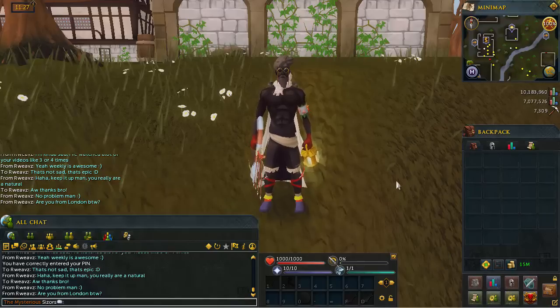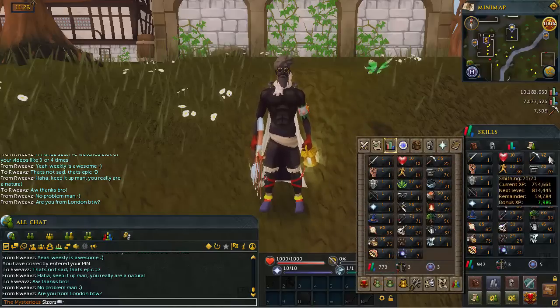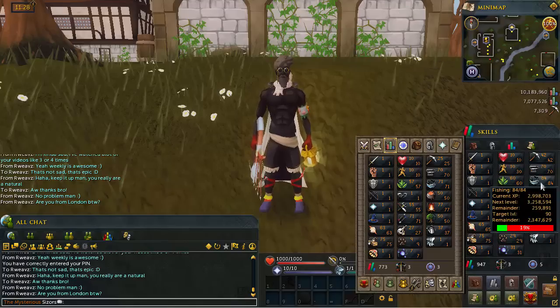When I last checked from last week I had a 48 mil cash stack — it's now 15 mil, so it's gone down a bit. I've explained why. Let's get into the skills straight away.